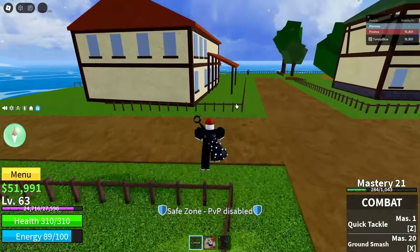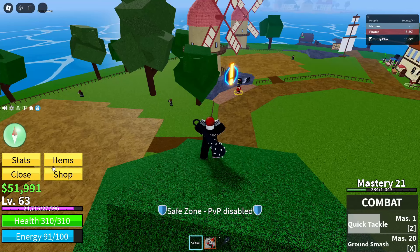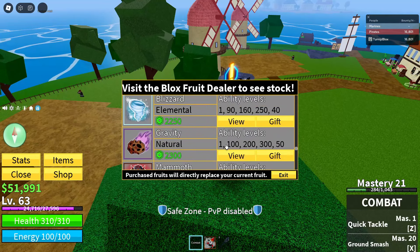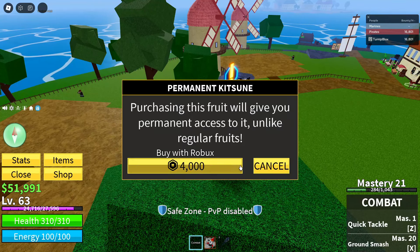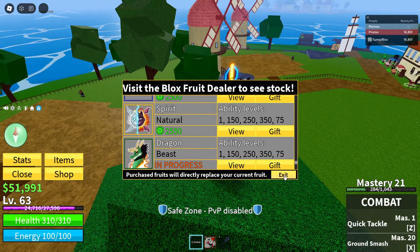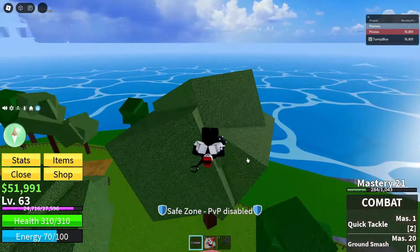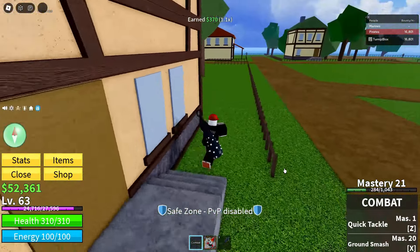The developers have actually done what they called a 'surprise code.' They posted it on the Discord server — it's a free fruit code, and it's a mythical fruit, which is kind of crazy. If you're a seasoned Blox Fruits player, you know mythics are pretty overpowered and expensive. Kitsune is 4,000 Robux, and every 100 Robux is about a dollar, so this is like $25 to $40 worth of value just released out of nowhere.